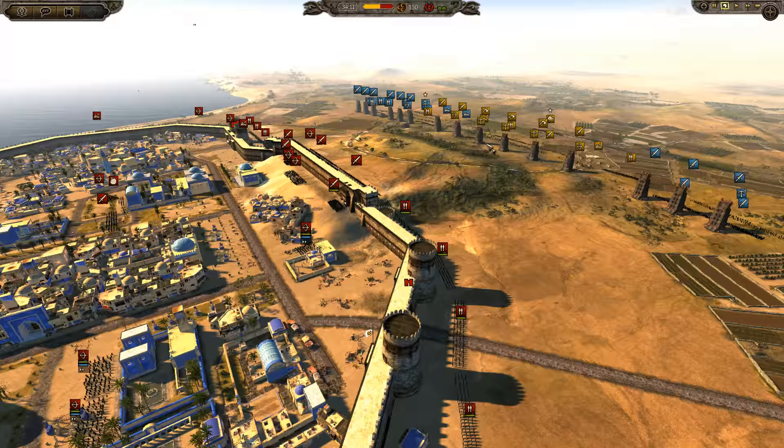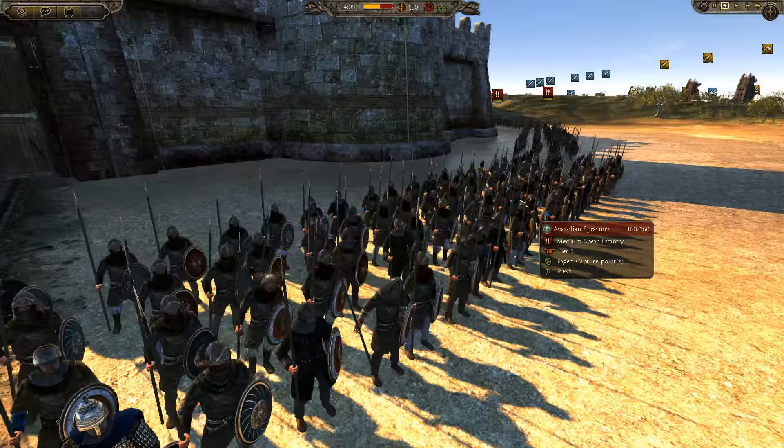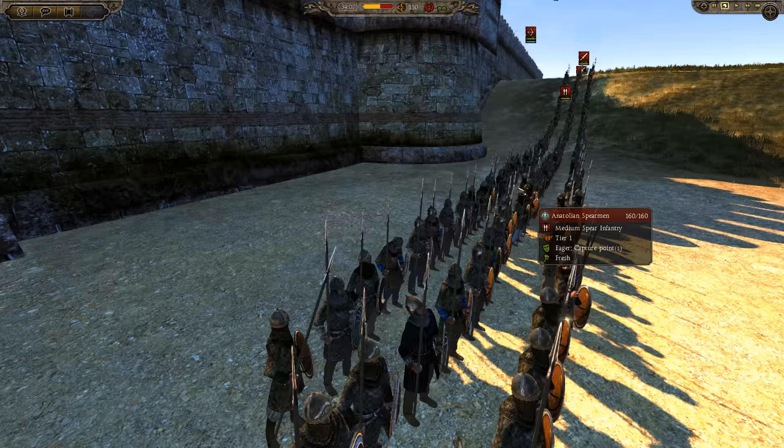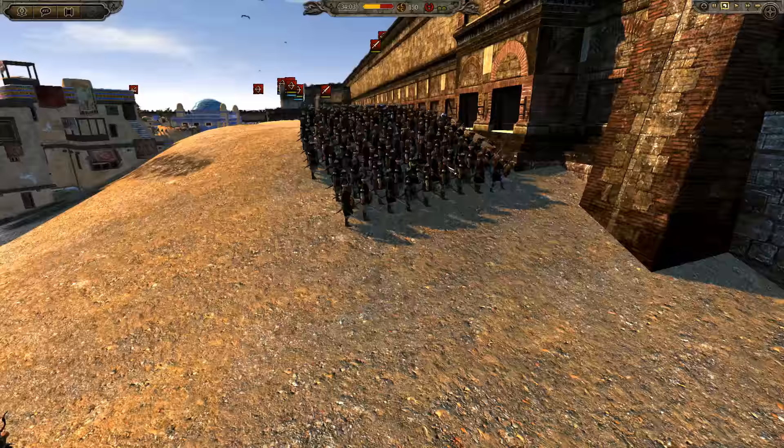There's a couple rules to this battle that makes it a little bit special. On the outside you can see there's a long wall of soldiers - they have to defend the outer walls, which will make things very interesting. Also when the bombardment phase begins they can only bombard for two minutes and then they have to advance their infantry. Everybody must bring tier one troops - nothing tier two, no tier three, all tier one.